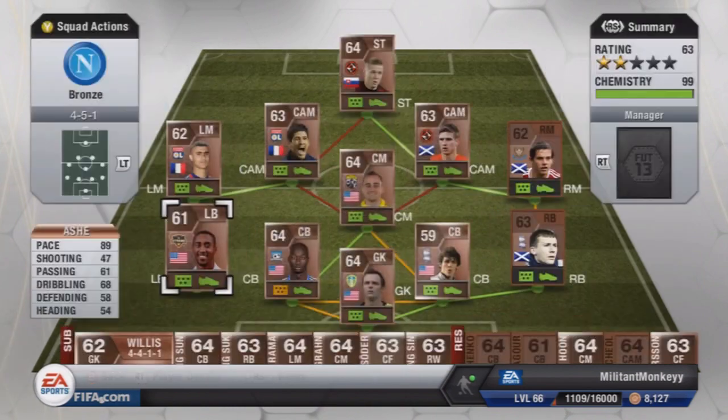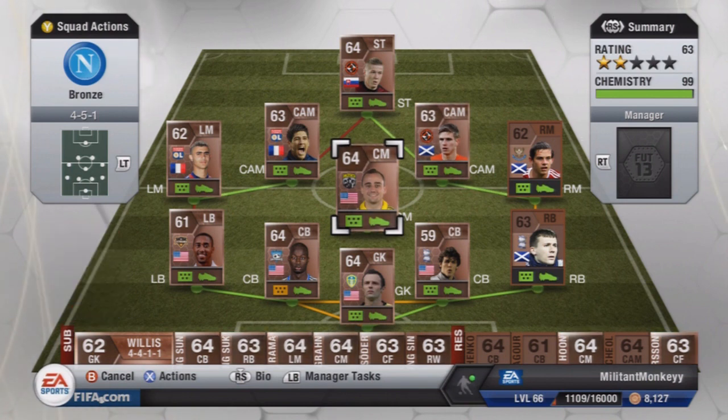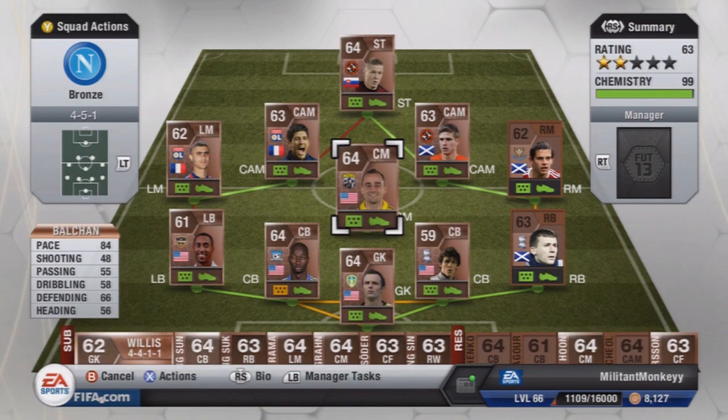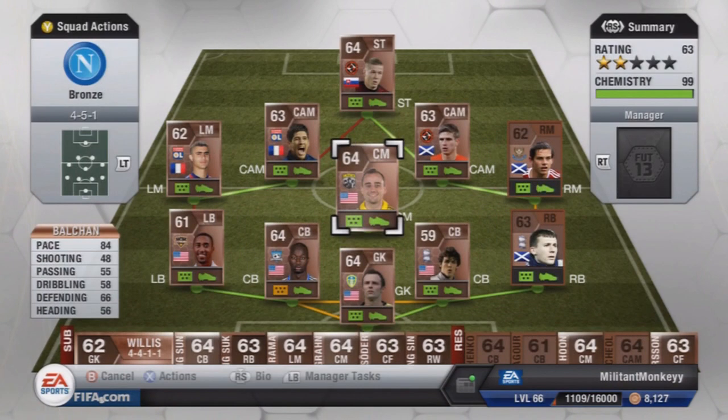So the centre mid — the only real link with the defence left apart from the right mid. Balchan, from Columbus Crew. He's 6 foot, cost me 200 coins, and has 84 pace, 66 defending, 56 heading. Apart from his pace it doesn't look like he's got a lot going for him, but honestly he's really, really good. He's got pace to get back and defend but also to come forward. His work rates seem to be perfect — he always seems to be in centre mid right where you want him, can drop back into a CDM role if needed, but if called upon in attack he'll always be there. He mostly just sits behind the CAMs, providing support when there's no pass open up front.